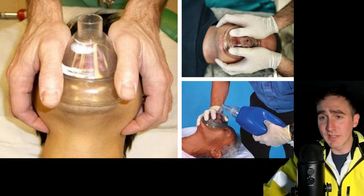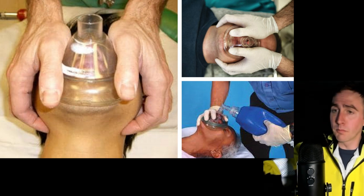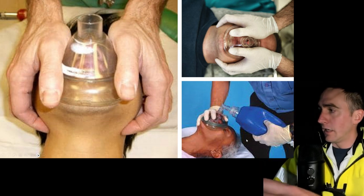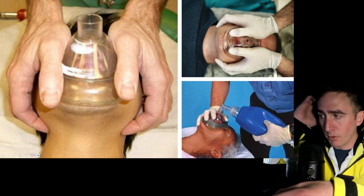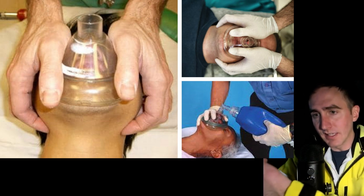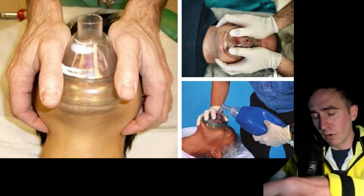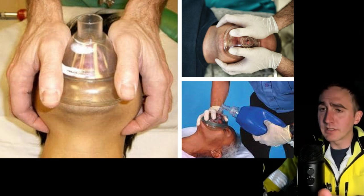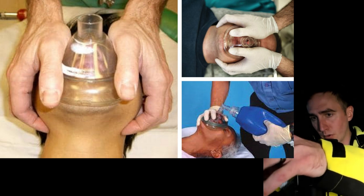There are different ways to hold the mask. Ideal is two hands on the mask with one person squeezing the BVM, or placing the BVM between their arm. Another method is to place your hand more centrally, where the BVM connects to the mask, right in the indentation — this evenly distributes pressure across the mask so you're not putting too much on one side. It enables a better seal, and then use your other fingers to reach around the jaw and pull it forward.